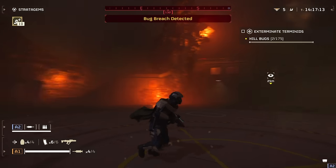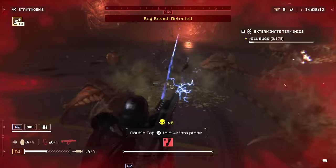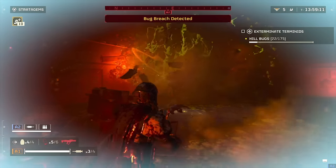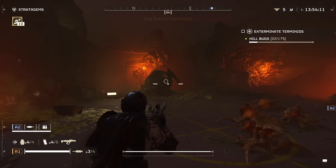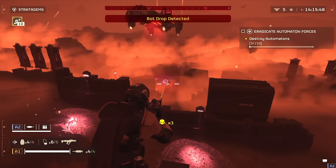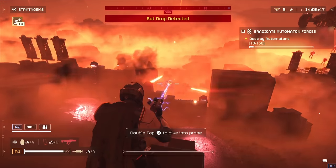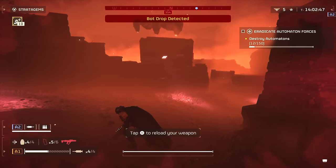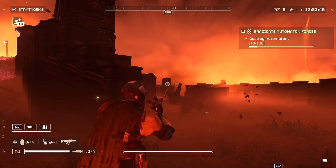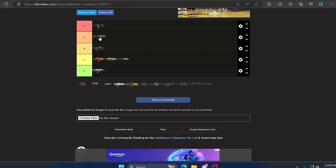Up next we have the Scorcher. This is the final weapon you unlock, requiring the most medals. You'd assume it's the best gun in the game — well, it almost is. It consumes ammo even though it's energy-based, making it one of the only energy weapons with a magazine. Fighting automatons this thing will completely destroy them, and fighting bugs it does a lot of damage because it blows up on impact. It's essentially an energy-based DMR. It suffers up close because you can do damage to yourself and allies from the impact. That puts it in B, but in the right hands it could be A — I'll be generous and throw it in A.